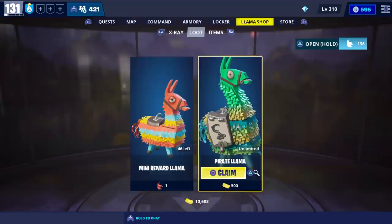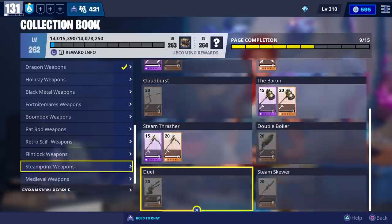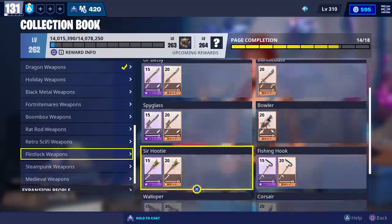Another thing I wanted to point out is that in this week's home base status report they showed a picture of the steampunk weapons when talking about the pirate llamas. So I assumed they were going to have steampunk weapons, but when we opened up a couple during last night's stream I noticed that we were getting flintlock weapons.